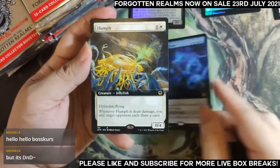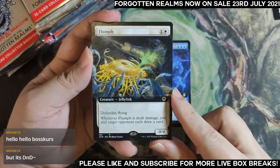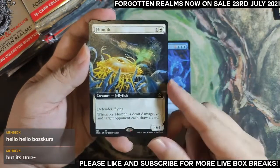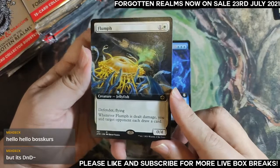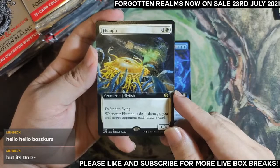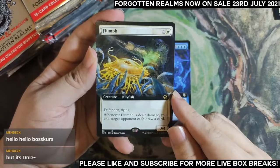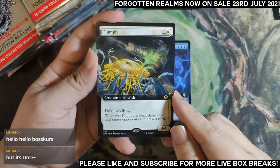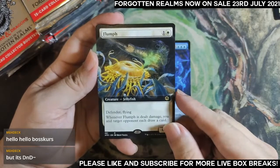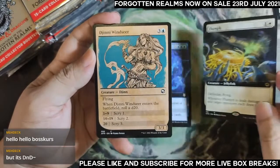The standard art Flumph is in my next rare slot — defender, flying, whenever it's dealt damage you and a target opponent each draw a card. I guess you can play some sort of diplomacy-based deck with it, like a wall that keeps people off you or helps those who need the extra cards. I can see certain commander decks actually wanting this.